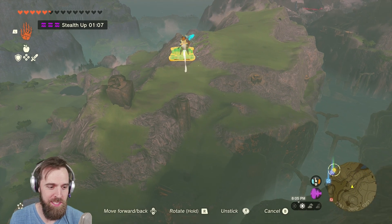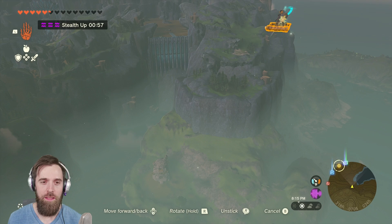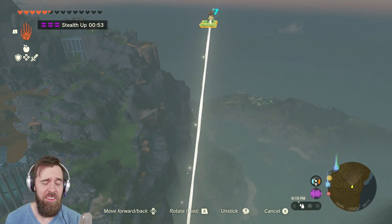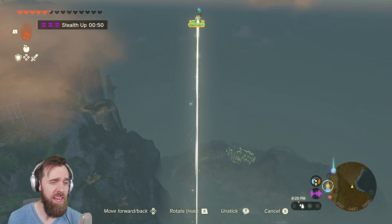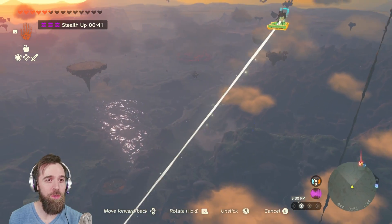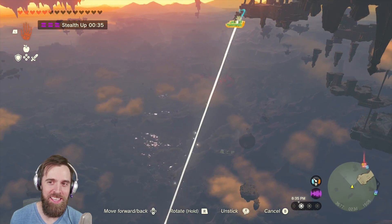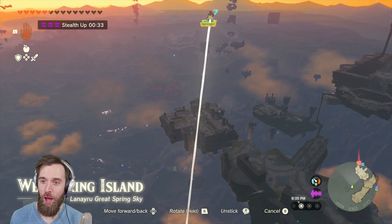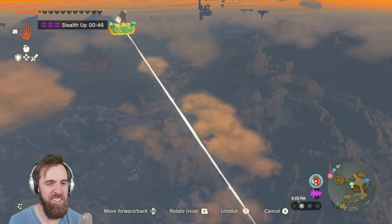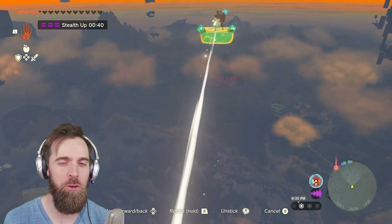That would probably explain why it's slowing down — I think it's auto-saving constantly. You can see the little icon in the bottom left. This is a magical glitch that allows you to soar through the skies at a speed no one has ever seen. You can go all the way to the top of the world so fast and with such ease. It's absolutely incredible how many devastating game-breaking glitches there are in this game — it's so wonderful.